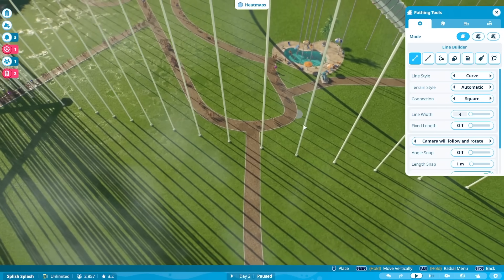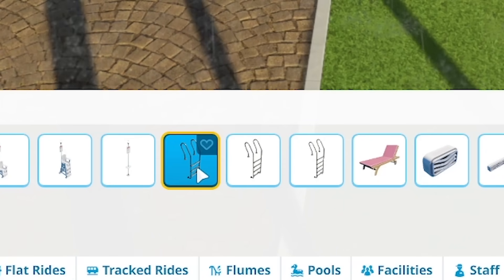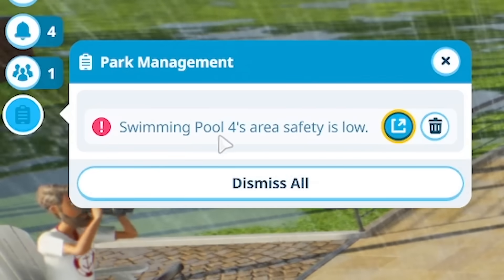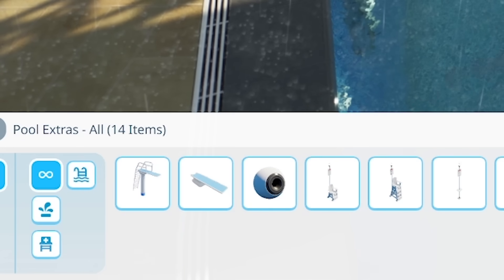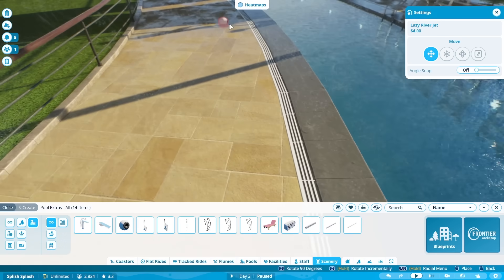First off let's make sure we have a path over — there we go. And then we've got to make sure people can enter the pool, so I guess a pool ladder. We'll put a load of ladders in. I've just been hit with a notification: our new pool area safety is low. Well that's because we haven't put the lazy river jets in yet. So if we grab one of these, we can't seem to change the power.